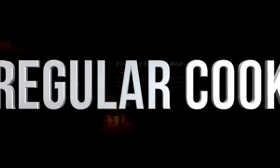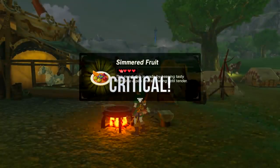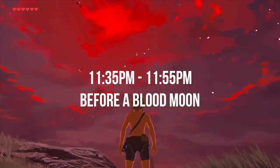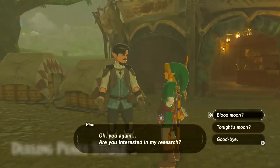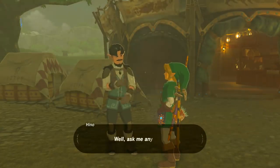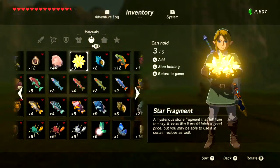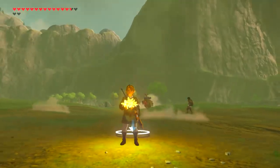One way to guarantee a critical cook is to cook between 11:30 PM and 11:55 PM, right before a blood moon. You can talk to the guy at the Dueling Peaks Stable to find out if a blood moon is going to happen that night. A full cycle is eight in-game days and a blood moon is randomly selected from those full moons. You can also guarantee a critical cook by adding a star fragment or a dragon's body part, but that takes up a cooking slot.